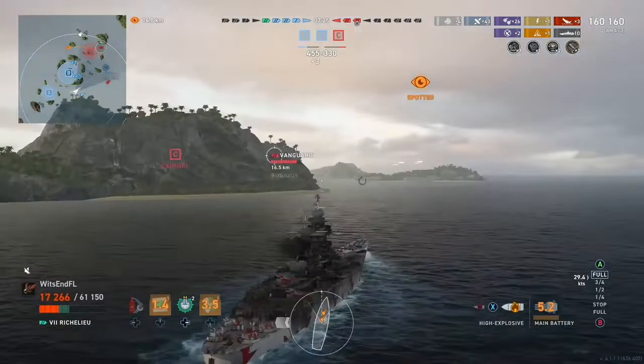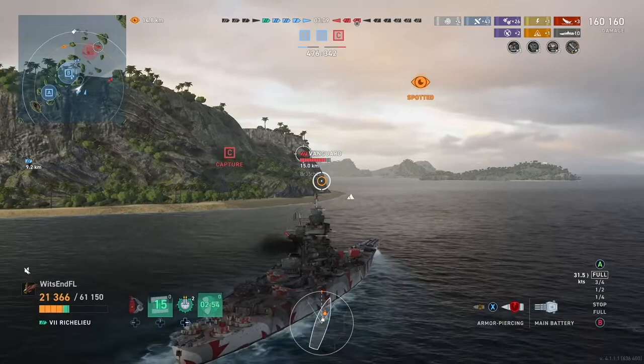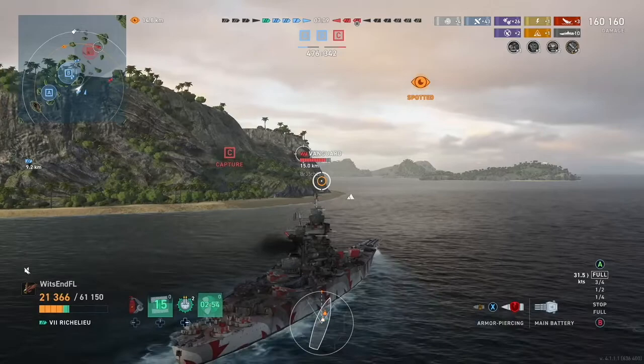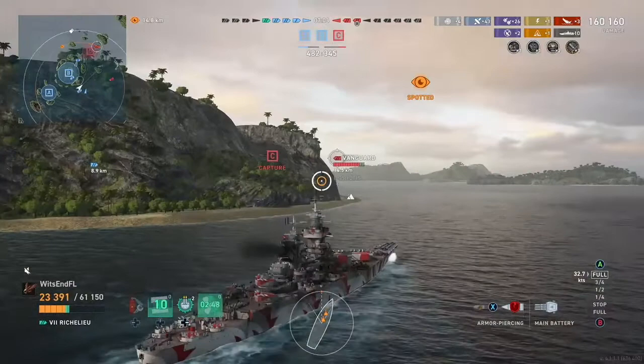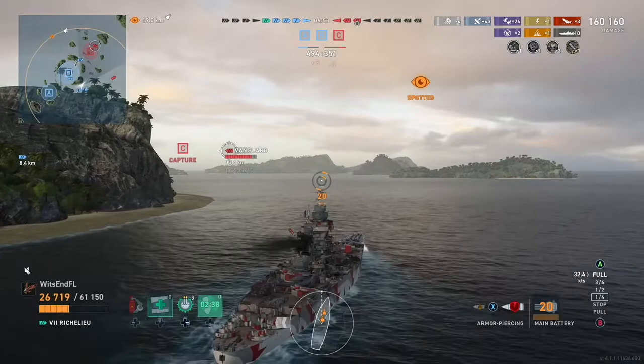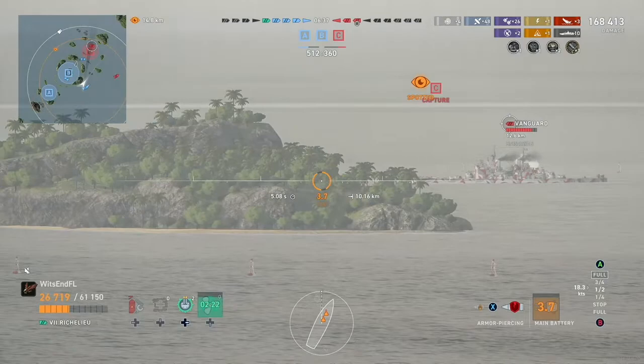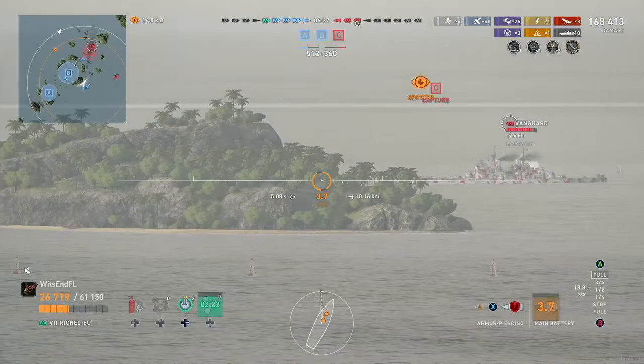I go ahead and switch the shells to HE, which was a mistake, and I realize it and switch back to AP because I see that Vanguard. Hit our engine boost to try and speed up. I'm running the Megalomaniac instead of gyrating drill bits and it helps out quite a bit in this match — we'd be suffering quite a bit running the ticks-down speed. Flat broadside Vanguard, we take that shot. He's also shooting at us with AP, but only 8,000 damage — nothing too fantastic. We'll chunk this guy little by little.